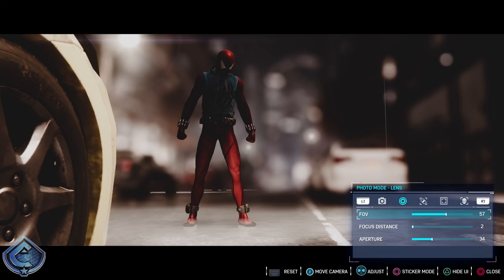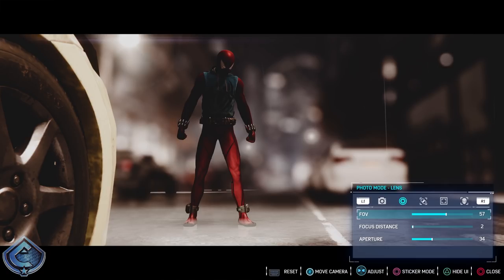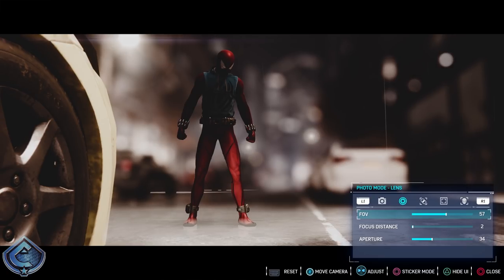Under the lens section you can see there are three options: FOV, focus distance, and aperture. FOV allows you to get precise framing — whether you want to close in or move back — because the left analog stick can be unpredictable in photo mode, sometimes going too far in or back. Using FOV gives you that precise framing. I'm leaving mine at 57 for the perfect look of the Scarlet Spider suit.